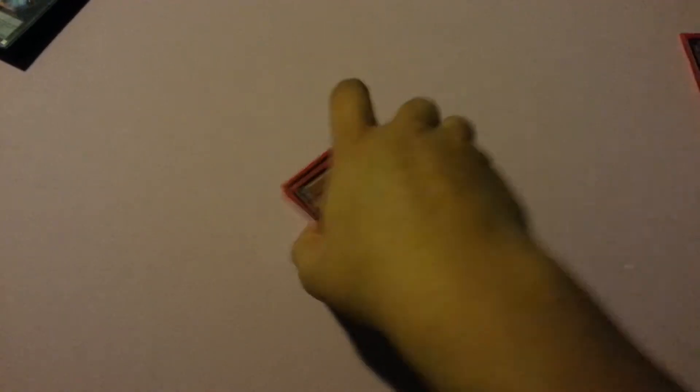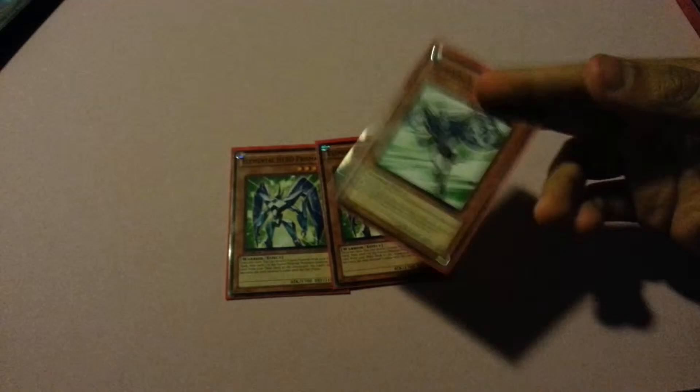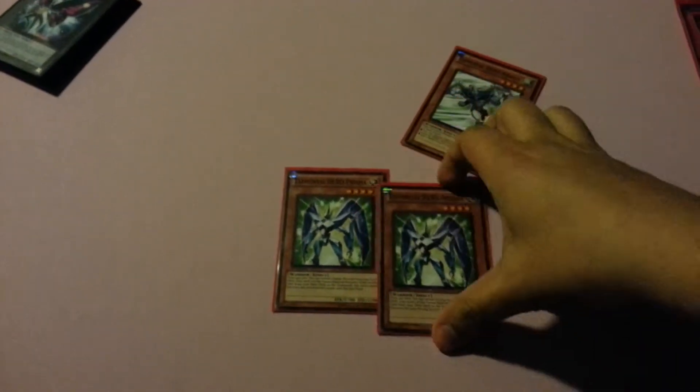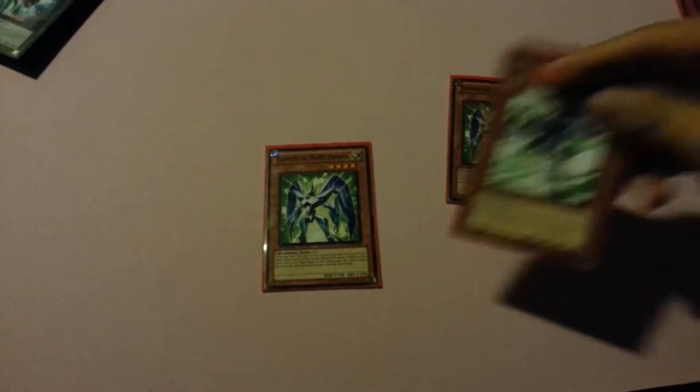For my Hero Lives engine I'm playing double Prisma and Stratos. Stratos lets you go first turn Shock Master a lot easier — if you have a Hero Lives and Test Tiger, that's a first-turn Shock Master. Stratos sets up better plays, especially with Hero Lives you get to search him, you normal summon and that's already a rank four. And if this guy gets special summoned and you have Stratos in hand, you can summon him or reborn him to pop back row.